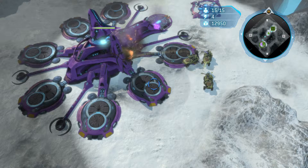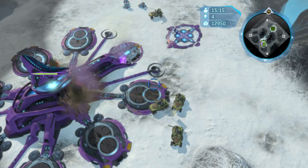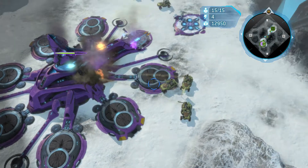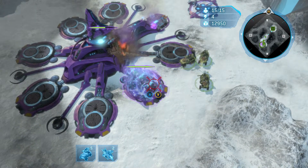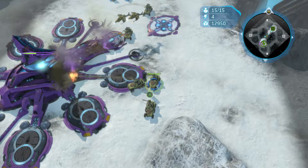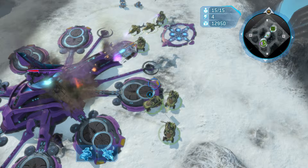Sometimes they try and build a shield generator, so it might be worth in the future going against a human enemy, but it's not really going to make much difference — just get rid of that and make sure they don't build anything. I did pre-order this game so I've got early access, but it doesn't look like many people are actually playing at the moment, so hopefully get a few more on Halo Wars 2.